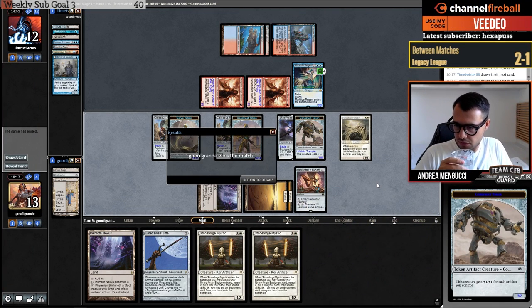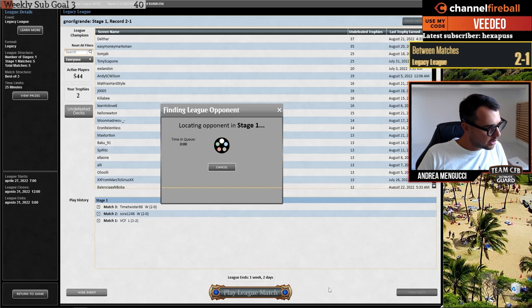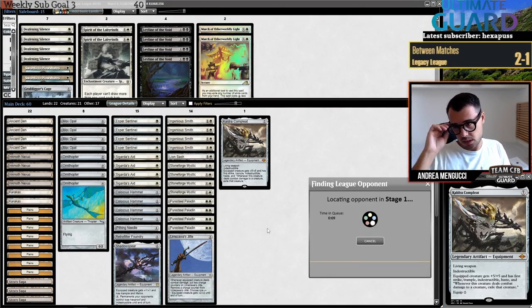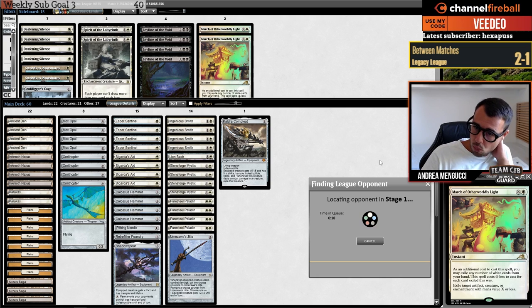Turn-five win — though it seemed earlier than that. We lost a match against Jeskai Stoneblade, then we beat Cephalids and now Blue-Red too — that's cool. Let's move on to round number four with this deck.